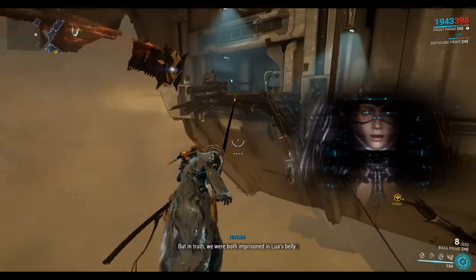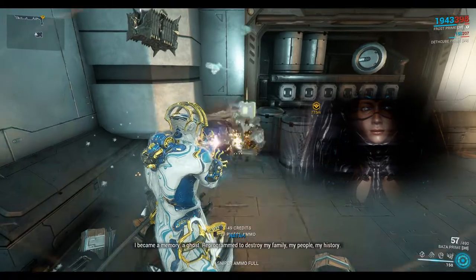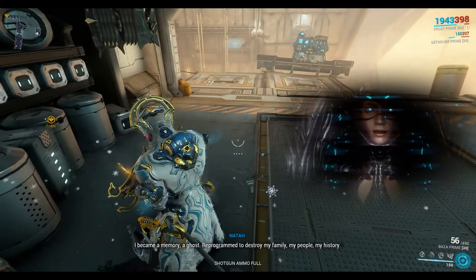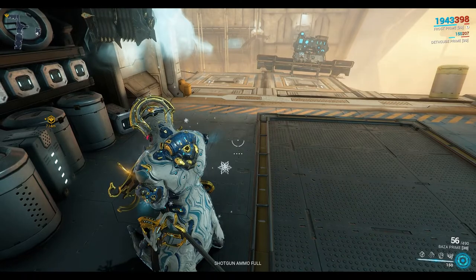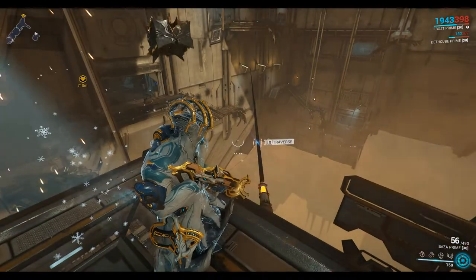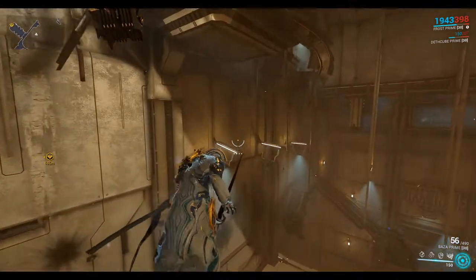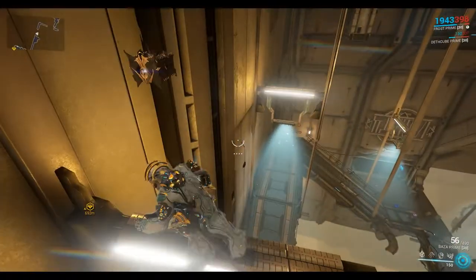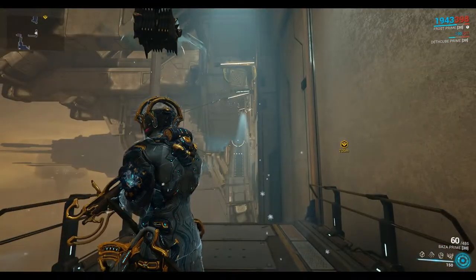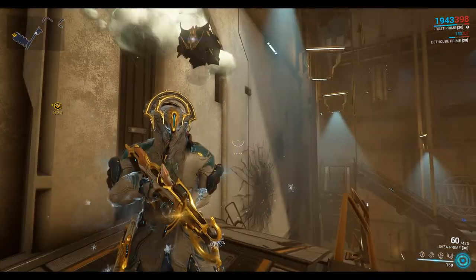You can walk across the tightrope to this top section. Once you're in the top room you can just bullet jump and glide back down pretty easily. Use the tightrope again, get back to the crossbars, jump and latch — and from there you can bullet jump and glide across pretty easily, and vice versa.